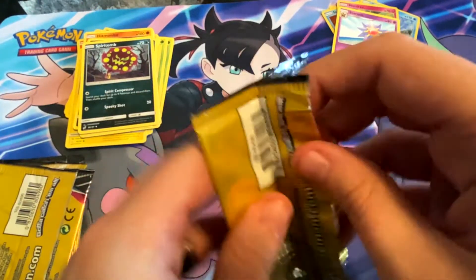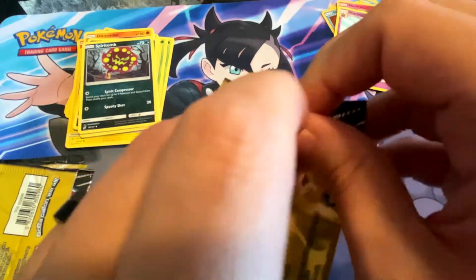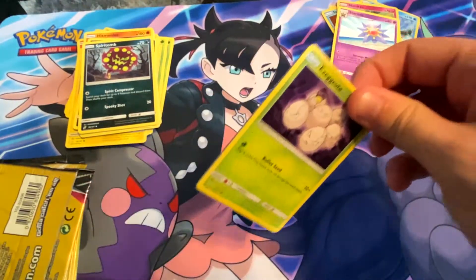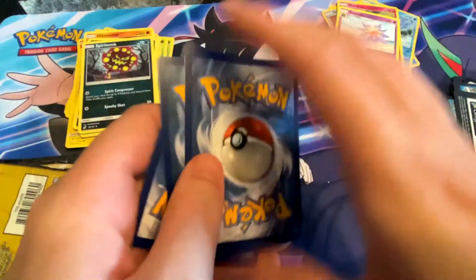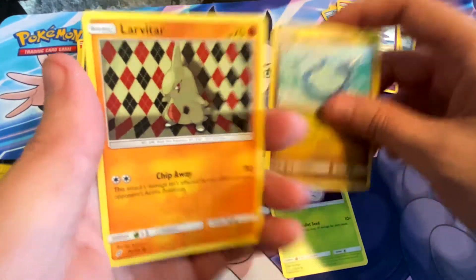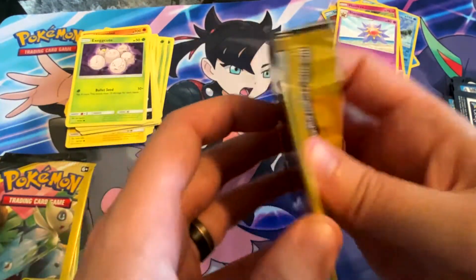That's quite a few packs left to go. Going back to trying to open it this way just doesn't seem to work as well — I'll stick to my tried and true method. We have an Exeggcute, Dragonair — that is a sweet card. That Dragonair art is very nice.